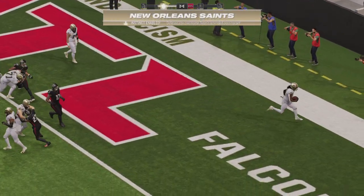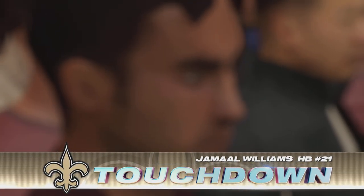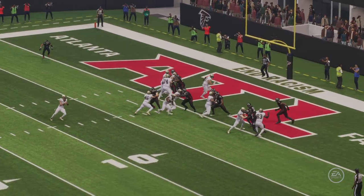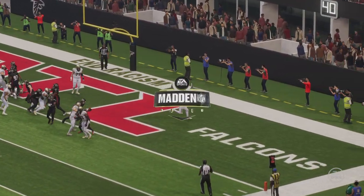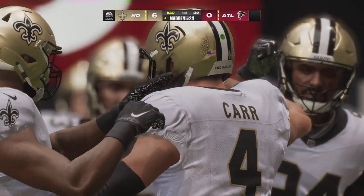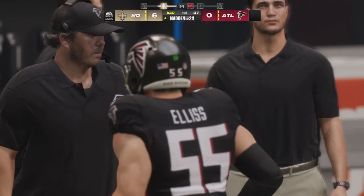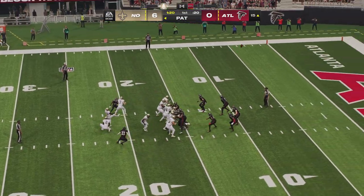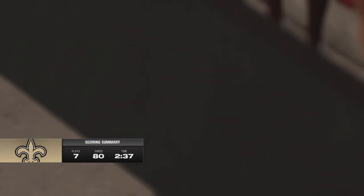Williams is in — touchdown, New Orleans! Everybody in the stadium knew what they were going to do right there. Three tight ends on the field, all that extra bulk, and they run it in. You run it over your best blocker — the head coach wanted to run this one over the big boy, and they got it done. A point after, good by Groupie, and it's now a 7-0 game.